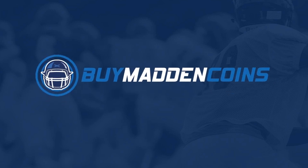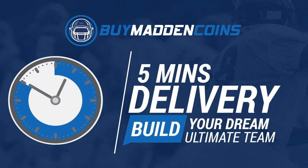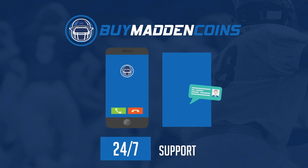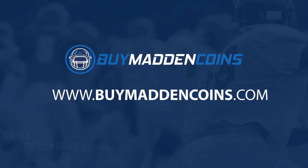You need some coins to build that dream team you've always wanted — head on over to my sponsor, Buy a Madden Coins. They have the cheapest, quickest, and most reliable coins on the market right now. Make sure to use code 'poodle' for 20% off at checkout.